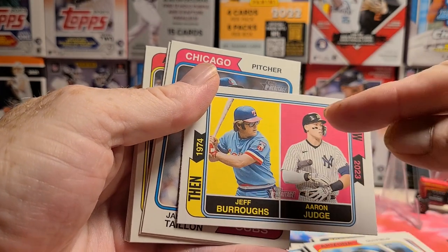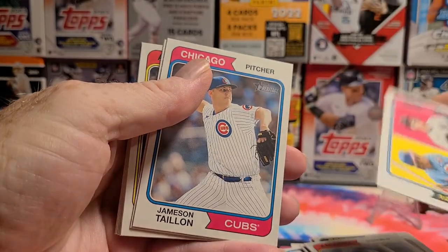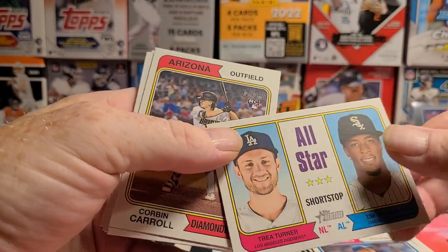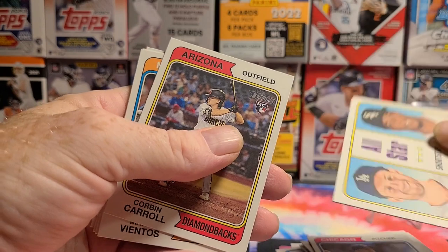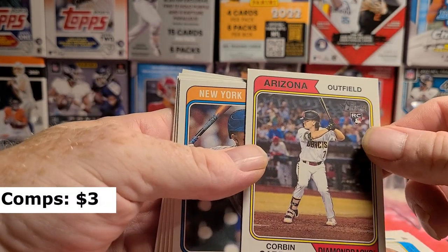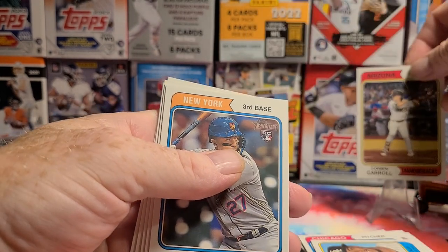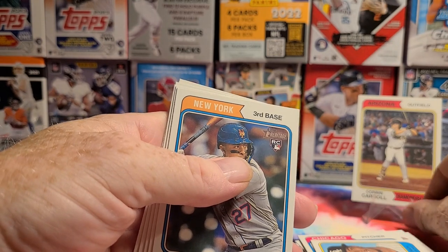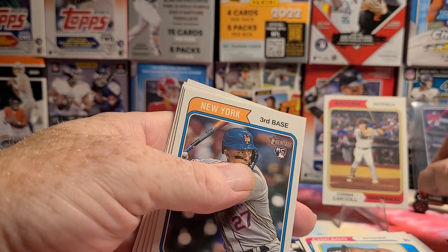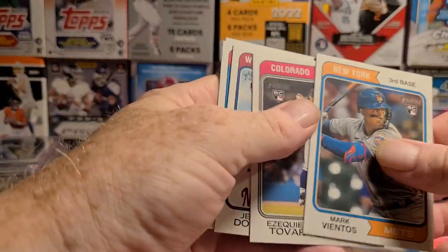That dude does not look like the athlete that that dude does — then and now for sure. And Talon, Trey Turner, Tim Anderson, Corbin Carroll rookie card — yes sir! That's what I've been looking for. I do need it for the set, so it will become a part of the set.